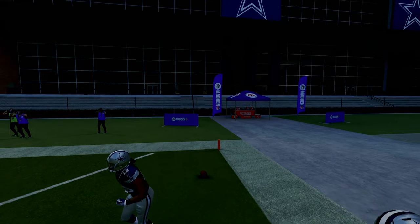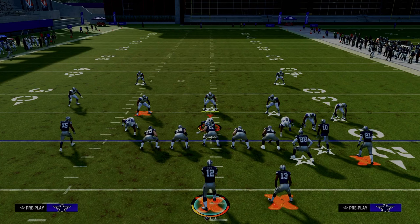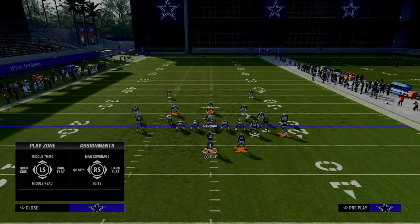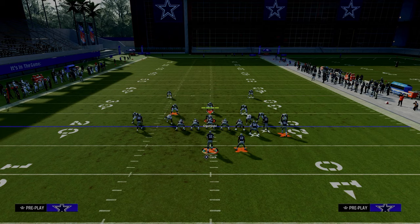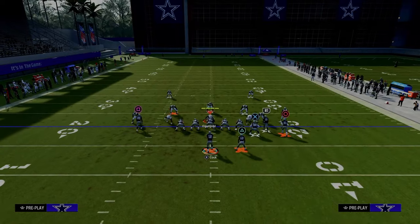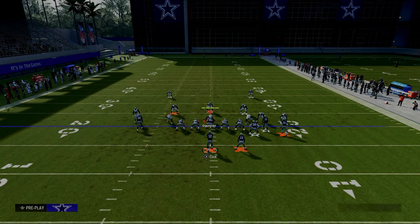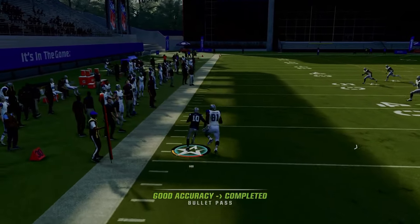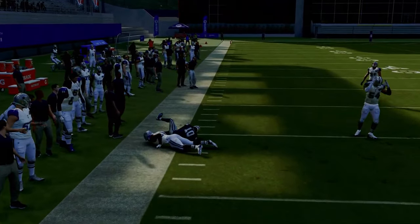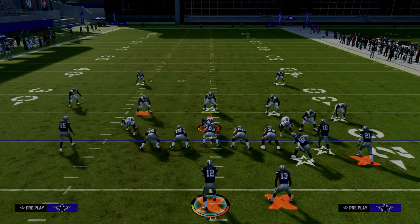To stop that wheel route, they have to put that defender on the right side in some type of deep zone. Because they have to have a deep zone to the right, we're now able to attack to the left with our trail route or our drag. This drag almost always beats man coverage — please take advantage of that. That drag is super effective at attacking man coverage.